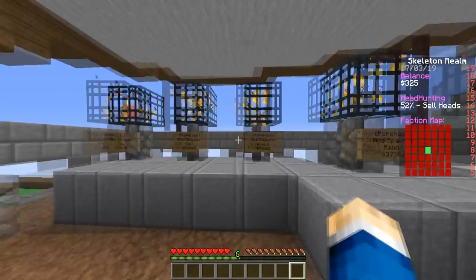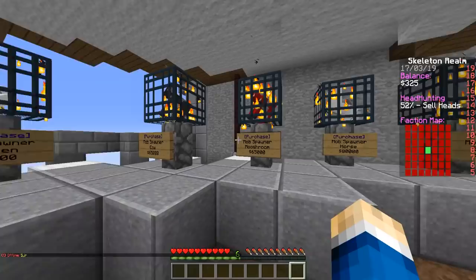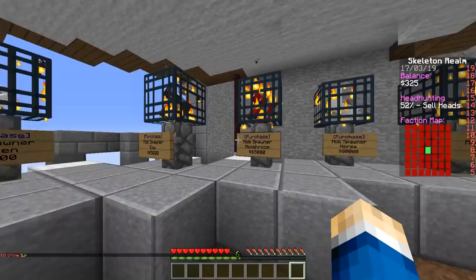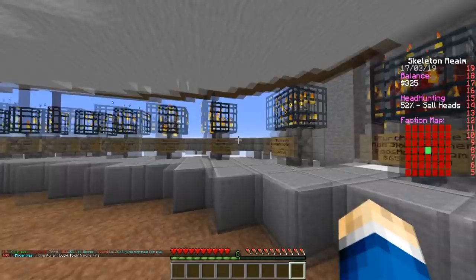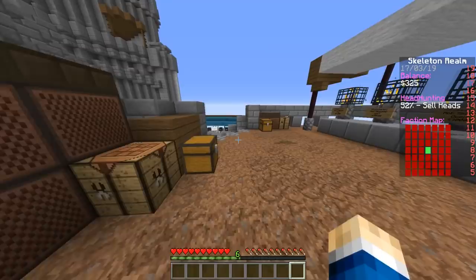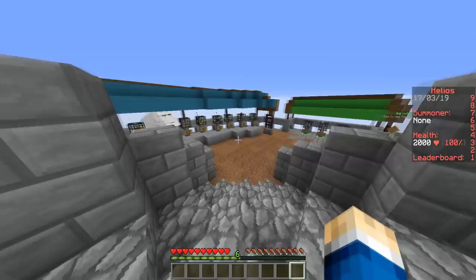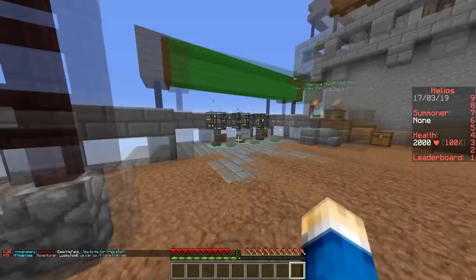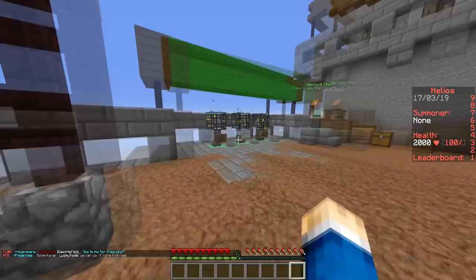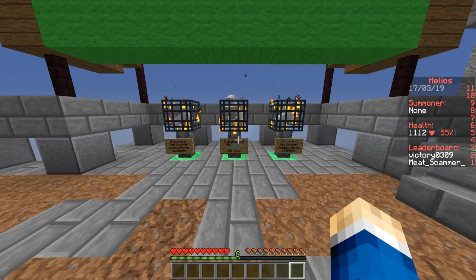The spawner order goes: Pig (level 1), Wolf and Ocelot (both level 2), Rabbit (level 3), Sheep (level 4), Chicken, Cow, and Mushroom (all level 5). There are pairs at the same level — like the two cows — then Horse, Silverfish, Slime, Endermite, Cave Spider and Spider (same level), Squid, Zombie, Skeleton, Guardian, Magma Cube, Villager, Ghast, Zombie Pigman, Blaze, Witch, Skeleton, Enderman, and Creeper. At level 24 Creeper you complete it and get access to the Undead Horse at level 25, and then at level 25+ you can buy things like the Iron Golem spawner for 20 faction coins.